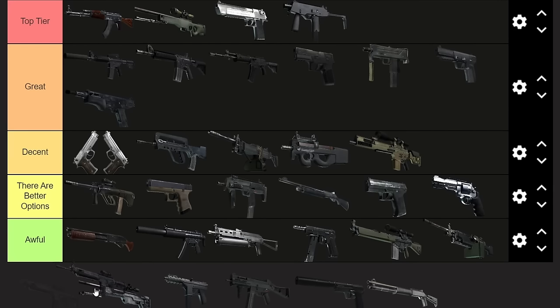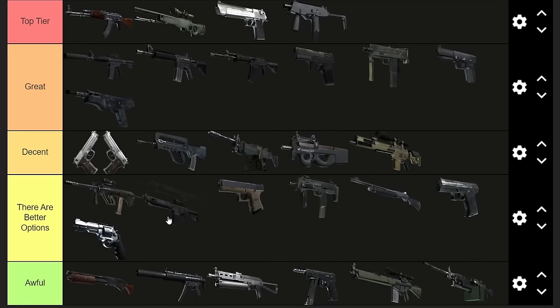Next up, the SG553. I really don't know why you'd use this gun other than it's kind of brain-dead easy compared to the AK-47. The recoil pattern is really goofy. I'd put it slightly below the AUG — the AUG does fire faster and the SG has such a slow fire rate. But don't use either of them; just don't even have them in your loadout.